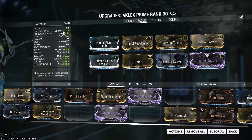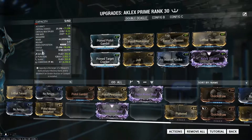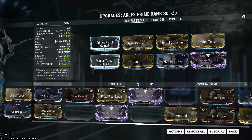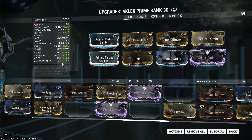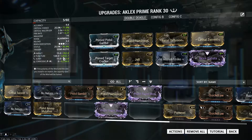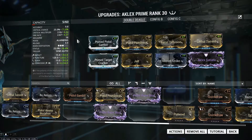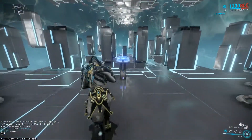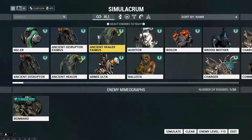That setup increases critical chance to 71.8%, status chance to 96.4%, and look at that — corrosive damage is 4,234 and puncture is 2,822. I'll show you how this gun matches up against a level 115 Bombard and then a Heavy Gunner.